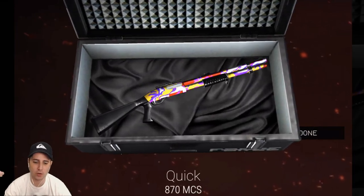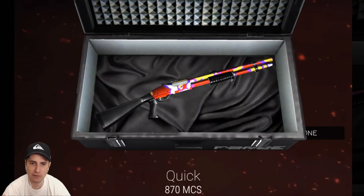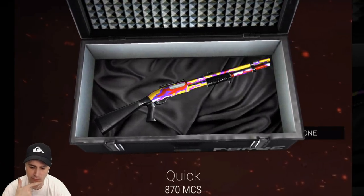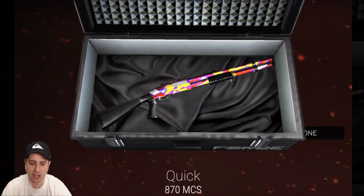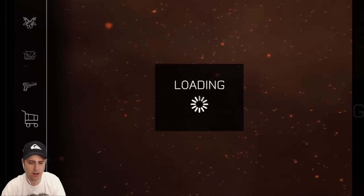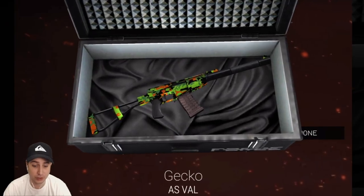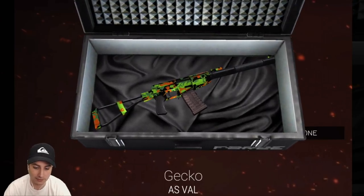Boom — shotgun. We got the quick. Oh my gosh, look at this thing — have you ever seen animated skins in a mobile game before? No, you haven't. This is so cool. I like that one too — going to have to bring out that shotgun. I like this one too. Gecko AS Val. I had another Gecko for the M60 — I like that skin a lot.